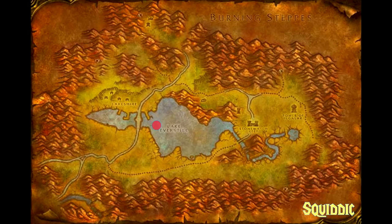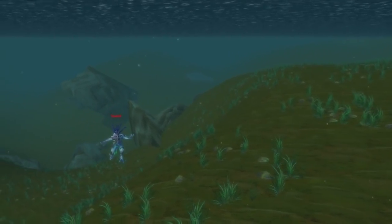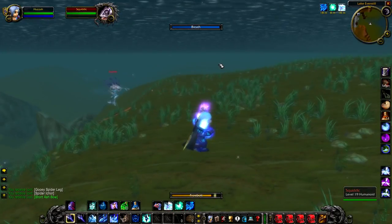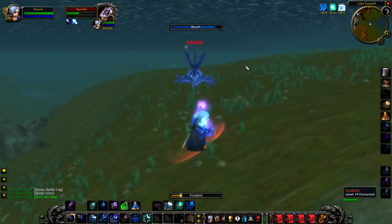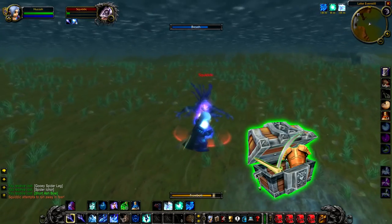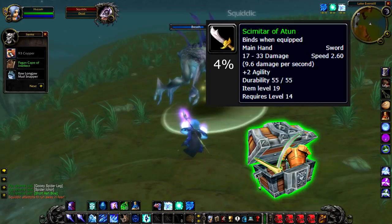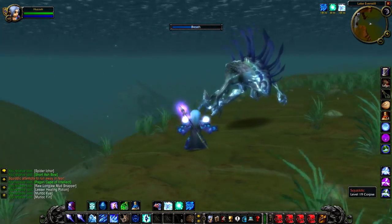Up next we have Squidik, a level 19 murloc that hangs around in the water just east of the Everstil bridge in Lake Everstil. Squidik is not really that difficult to kill — he's not an elite or anything and he doesn't hit that hard either. The area is pretty popular with players so you might see him killed a lot of the time. Nevertheless, if you can kill him he will drop a green, and he also has a 4% chance to drop the Scimitar of Atun, which is a sword that can drop from other murlocs in the area. It's an average sword but he has a slightly increased chance to drop it at 4%.